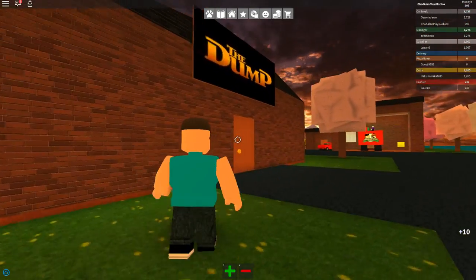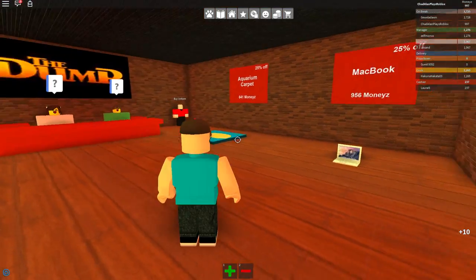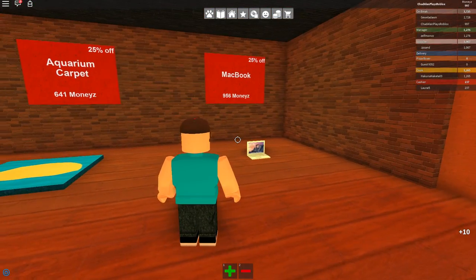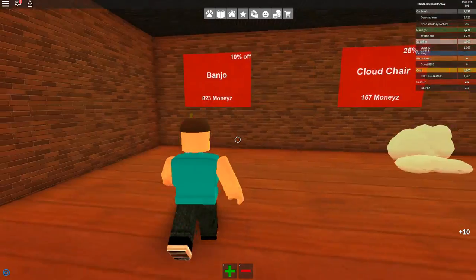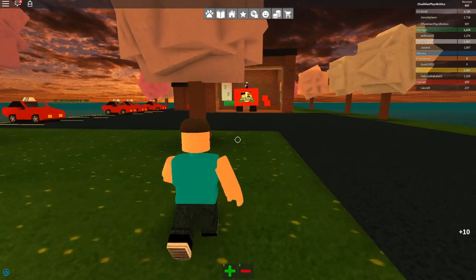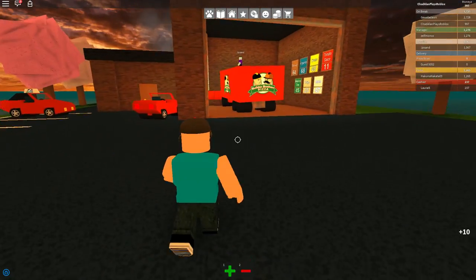Let's go back to work. Wait, what is this place? Aquarium carpet? Oh, you can buy stuff in here! Oh, a MacBook — cool! So I can come here and shop for things. I don't know why it's called the dump though — that seems kind of weird. Alright, let's just go back to work and make some more pizzas so I can get some more monies.